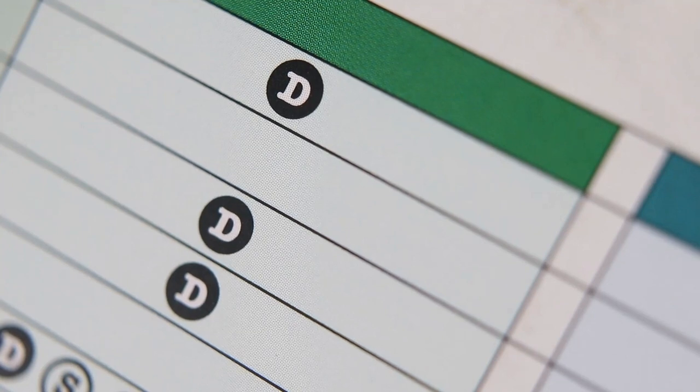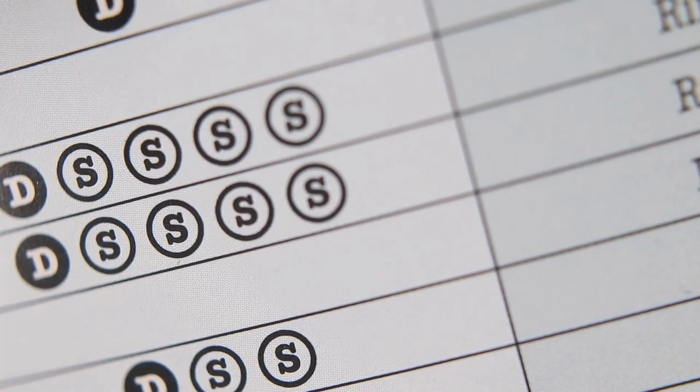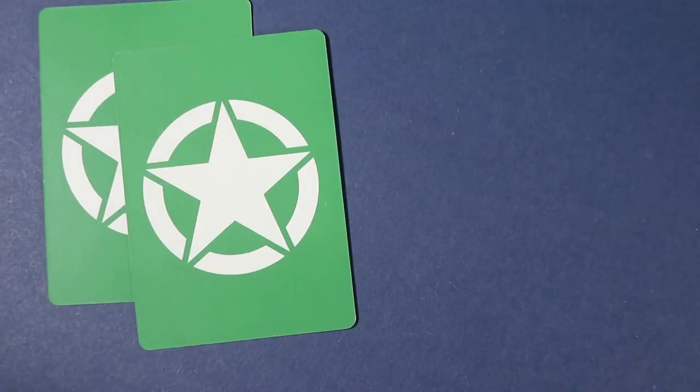The D symbol indicates cards that go into the deck. The S symbol indicates cards that go into the supply. Shuffle each deck and draw four cards to make your hand.